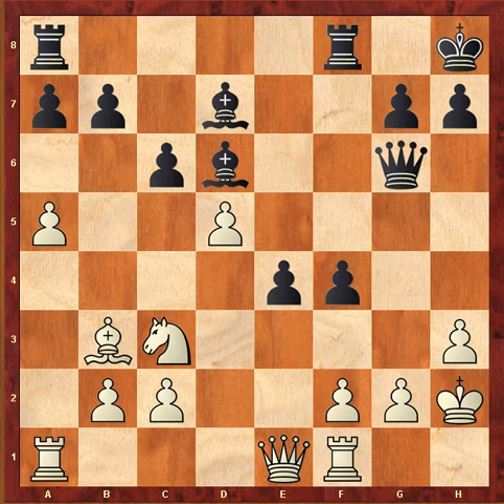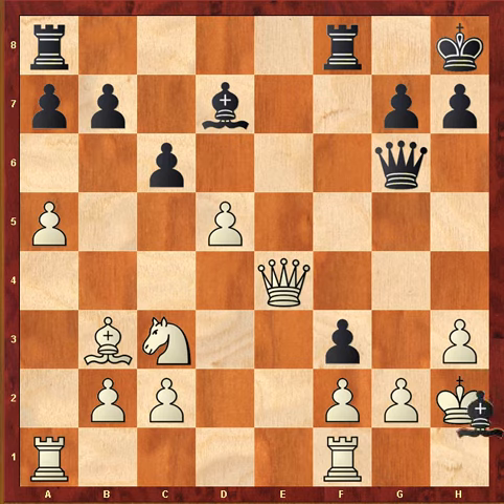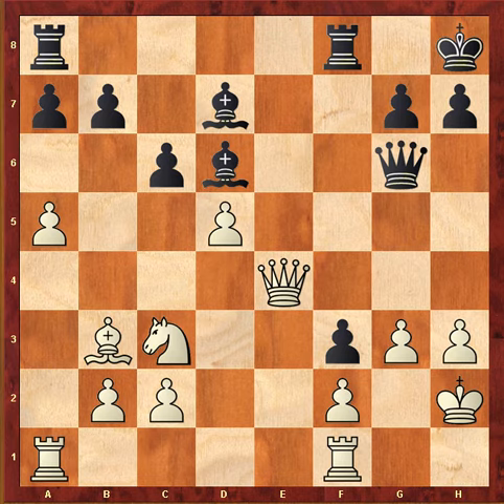Fischer played Bishop takes f4, and based on what I told you about wanting to keep the position closed, you can see this is an error. It gives up the bishop, mobilizes those pawns — remember, pawns in the center are valuable when mobile; if mobile they're very dangerous, if immobile they become targets. You can't fully blame Fischer as he's looking to tear the center down with Queen takes e4, but as Capablanca said: first position, then material. Fischer gains material but his king comes under attack. After Bishop takes f4, Queen takes f3 — look at this bishop. It gives up material but now threatens discovered check mate. The only thing he can do is play g3.